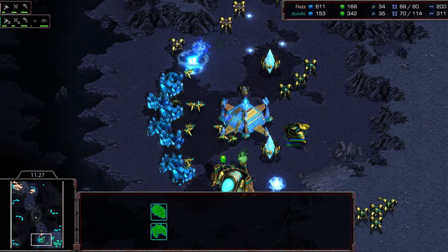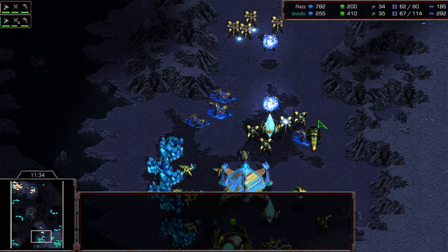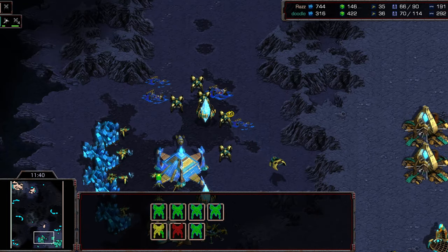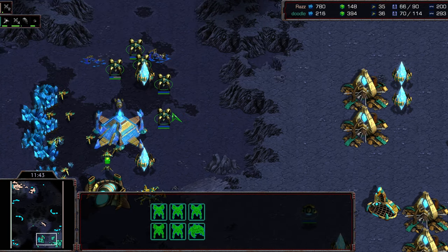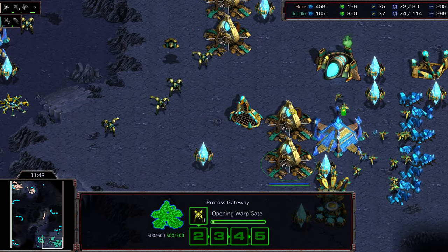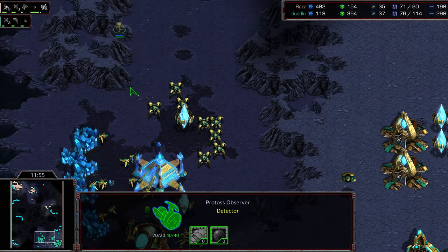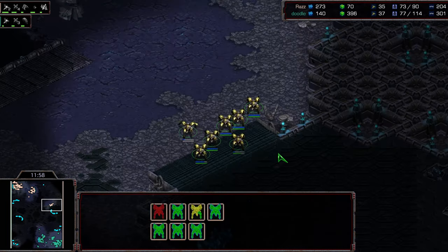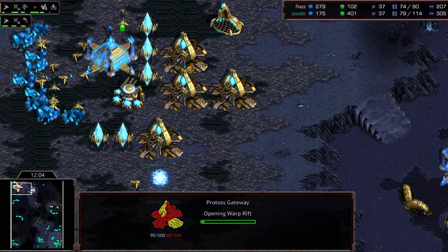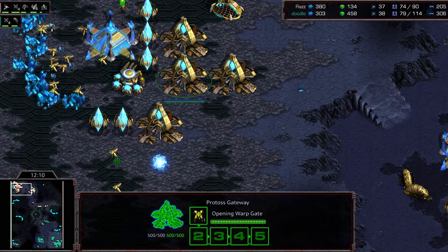Trying to get a look at the Reaver count both directions — one Reaver here, one Reaver there. I don't think there's a shuttle on the front, but Raz is getting aggressive, wanting to get some additional shots. After taking out those probes the worker count is now even, but Doodle is taking the supply lead overall. Getting a really big shot on those Dragoons — seven Dragoons out on the front versus two Reavers. Does Doodle go for a counter-attack? A fifth gateway being tacked on, and I'm looking for a sixth gateway in the midst of it, but Doodle is moving out on the map.